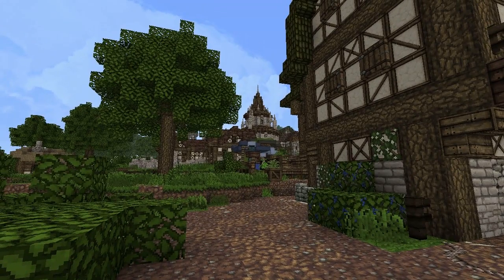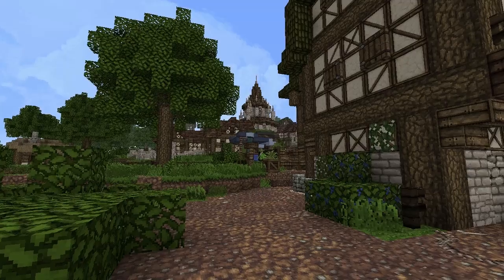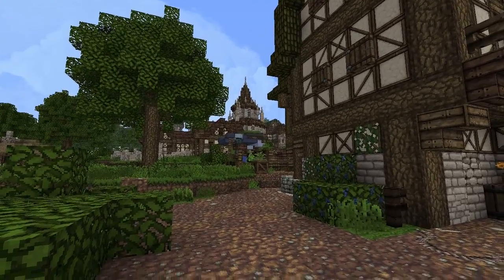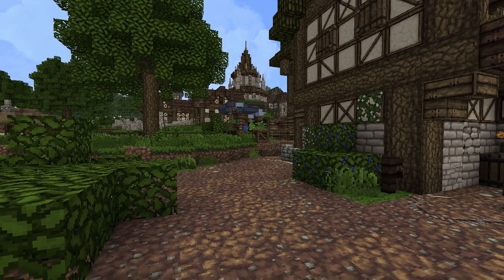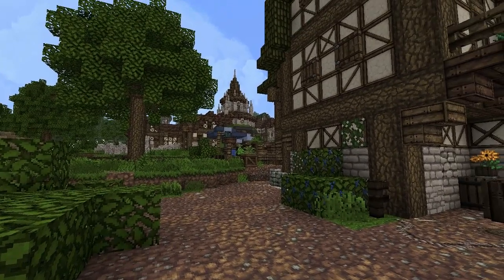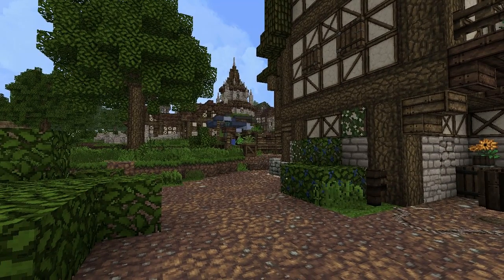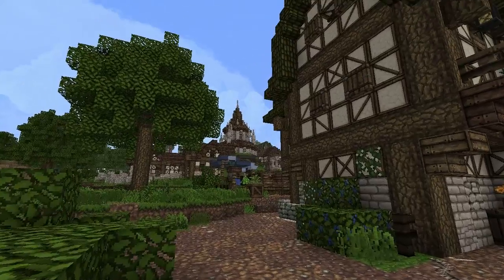Greetings travelers and welcome back. This is episode 34 of Westeros Craft Walks with your always loyal host Dutchguard. Today we're going to be checking out Old Oak, the seat of House Oakheart of the Reach. It's been quite a while — my old computer just gave up and died on me after five years. I just managed to get a new computer two days ago, got it all up and running with the best settings I can find, and it works like a dream.